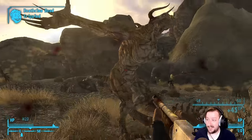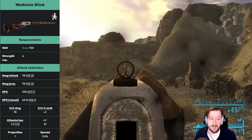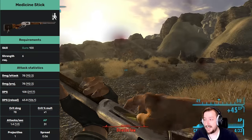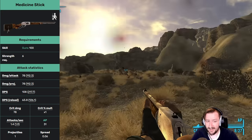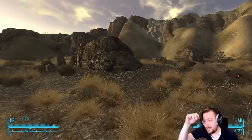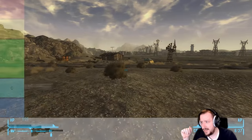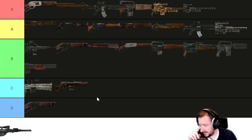Our next weapon is the Medicine Stick — the unique version of the Brush Gun. You have to buy this one from the Gunrunners, which is unfortunate. It requires 100 guns and 6 strength. It does high damage, high DPS, and high crit damage. It's also extremely accurate and holds 8 rounds rather than 6 like the standard Brush Gun. It has way better sights than the regular Brush Gun — my favorite sights of any lever action — and it also just looks really cool with the dreamcatcher on the back. It doesn't weigh very much. Its health is more than the base Brush Gun but less than the modded version, so it can break kind of quick, though weapon repair kits or Jury Rigging solves that. This is probably one of the strongest weapons in the game, so I'm going to put this one high up into S tier.